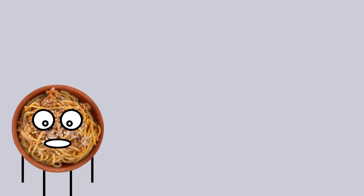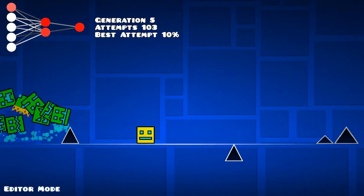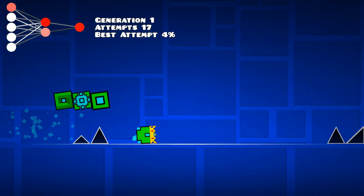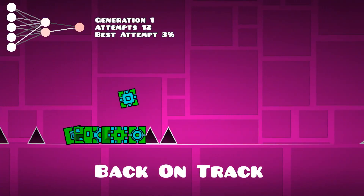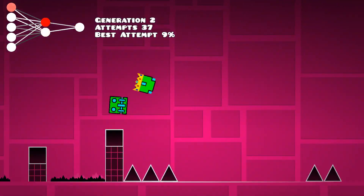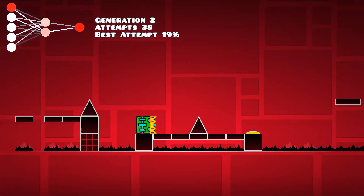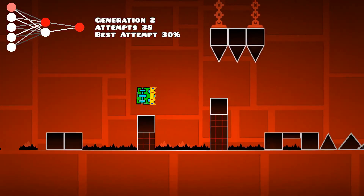Before we start, I want to explain something. The AI is learning to recognize obstacles and optimize its jumps, so if it is already trained it can learn to adapt immediately once the map is changed. So to keep things interesting, the AI will be reset for every level to relearn each set of obstacles. And for fun, the current best player of each generation is given a crown. So without further ado, let's see if the AI can learn to beat Geometry Dash. Let's go!